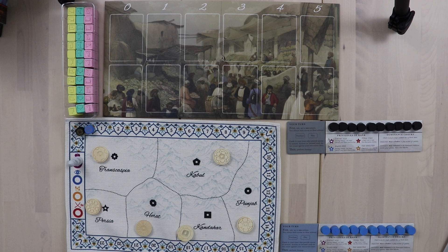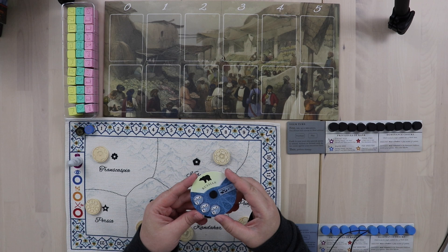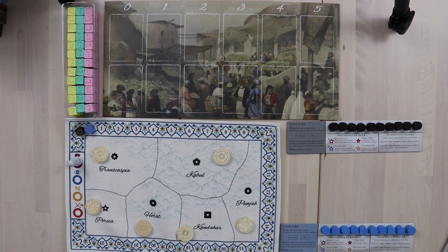We are hanging out in Afghanistan after the fall of the Durrani Empire, representing Afghan families who are trying to make the most of a difficult political situation. We are going to be shifting our loyalties between the three empires fighting over our area. At various points in the game we might be loyal to the British, Afghanistan, or the Russians. The goal of this game is to have the most dominance points, checked at every dominance check during the game.